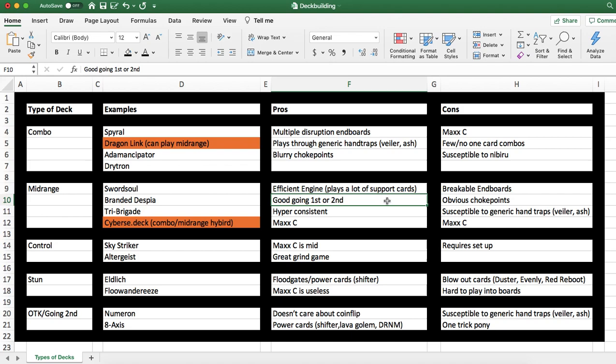These decks can usually play 10 to 15 hand traps if they choose, or board breakers — however you want to go about it. They can also break boards very easily with their engines. Their engines are very powerful, very hard to interact with, and they combo very well off of one or two cards. All in all, it's a well-rounded strategy. Hyper-consistent — these decks are arguably the most consistent in the game. They can combo off of one card, play so many hand traps to go second fine, and almost always do the exact same thing reliably.